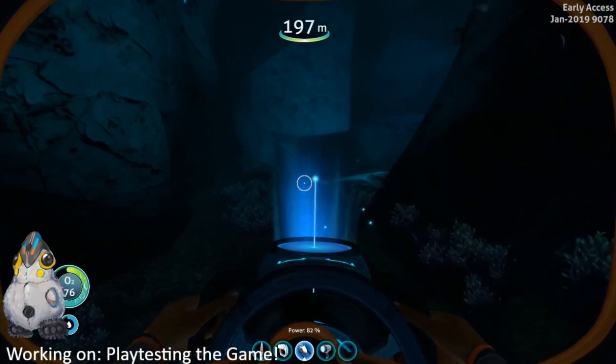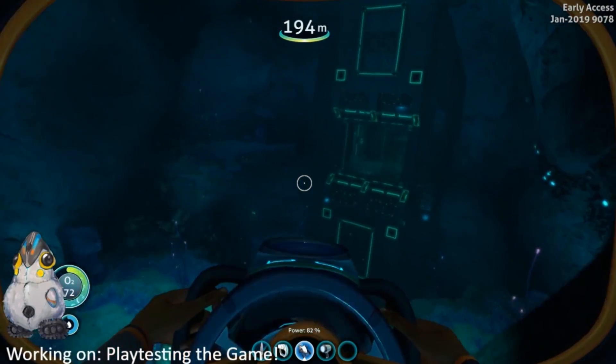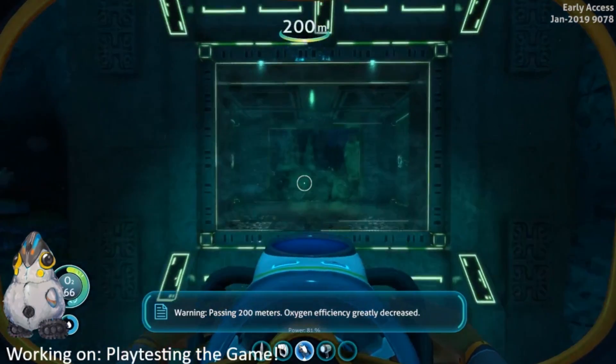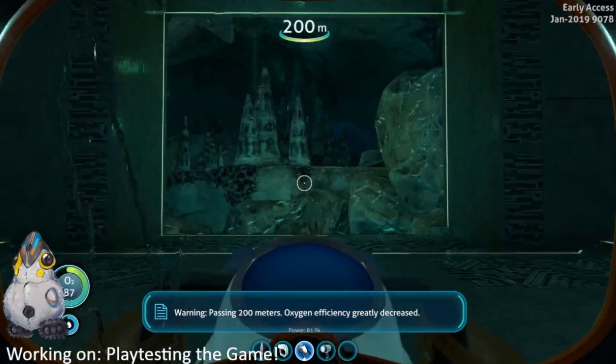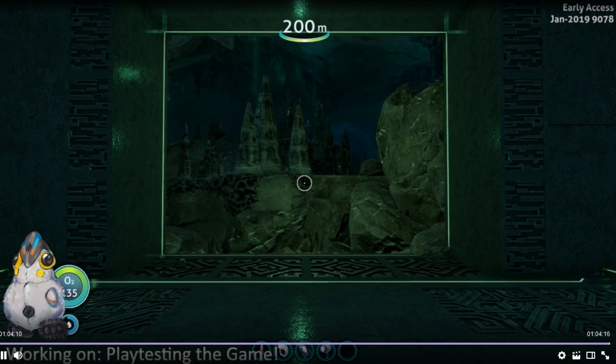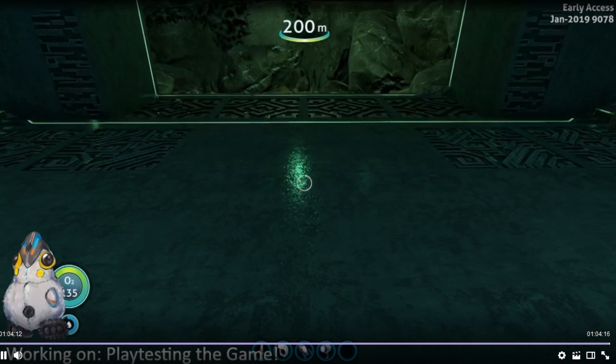Seems like there's more precursor stuff over here — definitely. Passing 200 meters. Interesting facility, oxygen greatly decreased. It's a cave. So what are we doing in the sanctuary? Is anything gonna happen? Oh — that's a bummer, the video ends here.